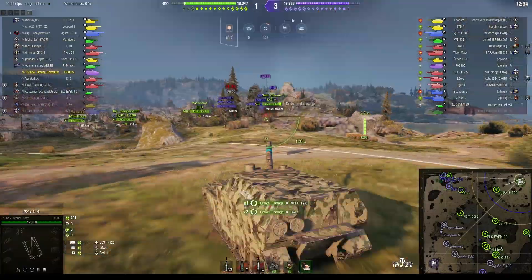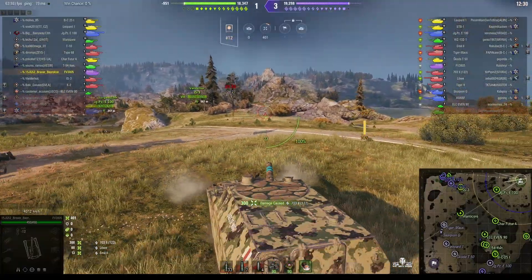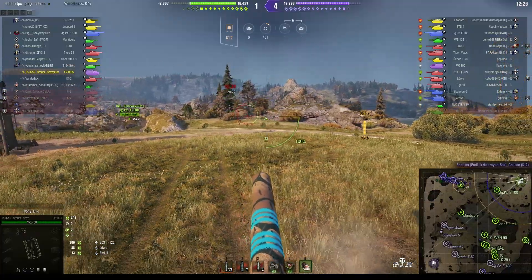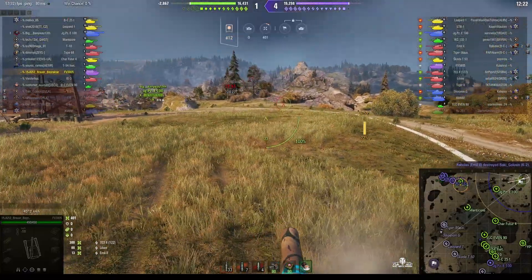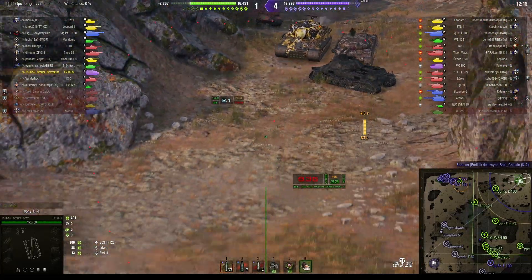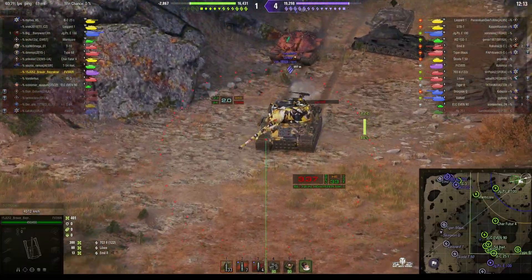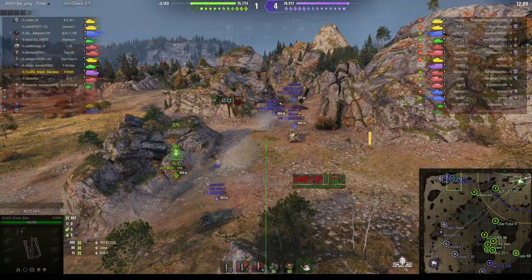Look at that — the enemy all grouped together, made an easy shot there. He picked up 300 hit points off the 703-2 and another 88 off the Lurva. Now he's backing up because those enemy are coming in from that corner. All we've got up there is one tank to hold them back at the moment — the IS-3 — and he's going to find that really difficult unless he gets some help.